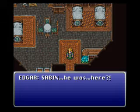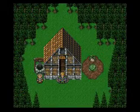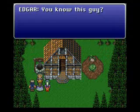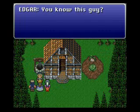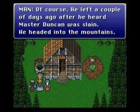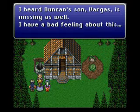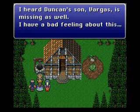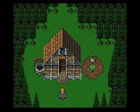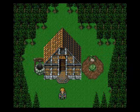Seven — he was here? Ah, his twin brother was here. Apparently when he left Figaro Castle, he took his favorite dishes with him. Man's gotta have his priorities. You got this old guy — he left a couple of days ago after he heard Master Duncan was slain, and he headed into the mountains. Wait — Duncan was slain? His son Vargas is missing as well. I have a bad feeling about this. So what happened between Duncan, Vargas, and Sabin? I guess we'll have to find that out next time on Let's Play Final Fantasy VI.